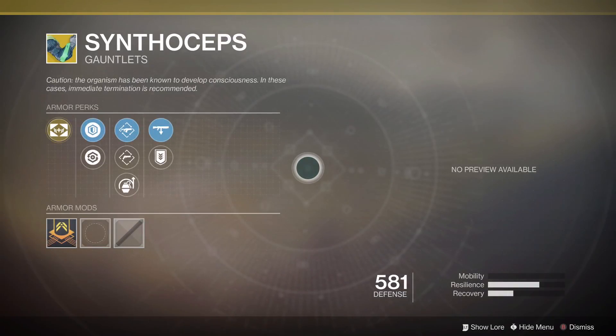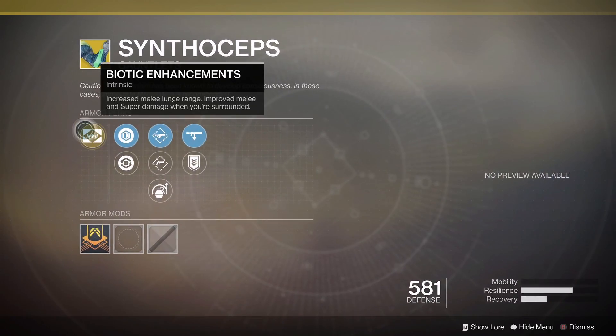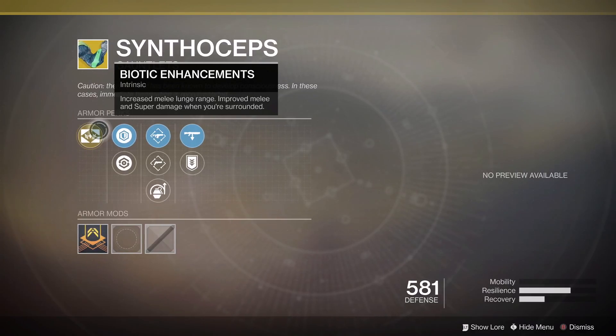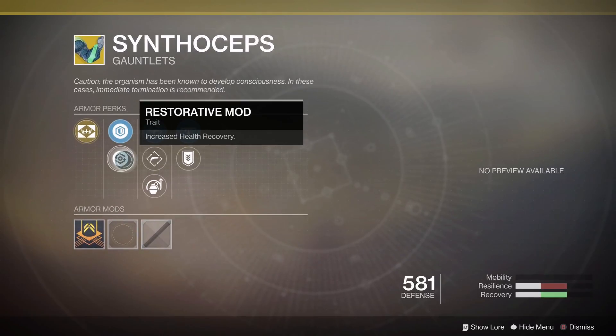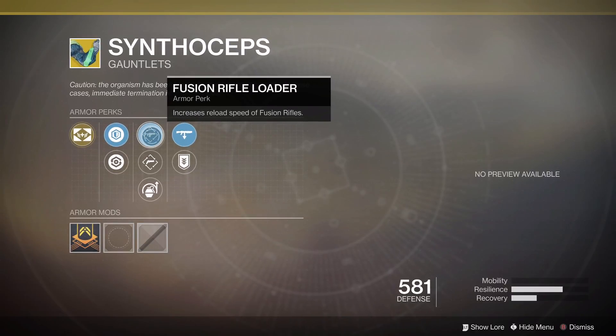Then we have the Symphoseps this week. I'm on my Warlock this week so you won't be able to preview this one sadly. It has Bionic Enhancements as the main intrinsic perk — increased melee lunge range, improved melee and super damage when you're surrounded. This is a really good exotic especially for Titans in PvP, as anything that increases melee range is a huge bonus and it does a very large amount of damage.